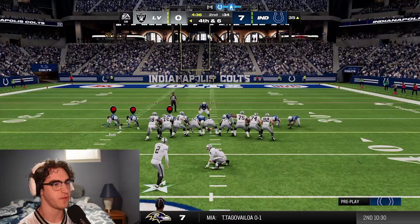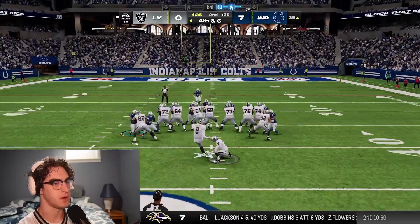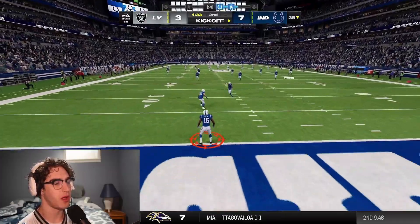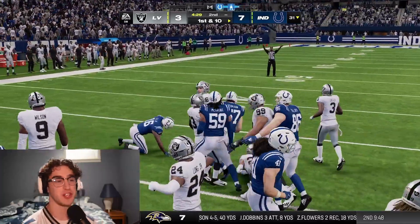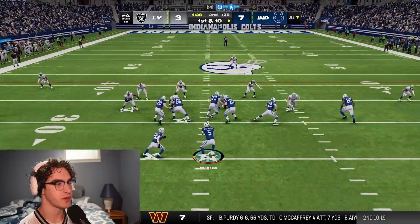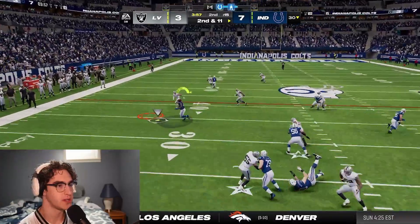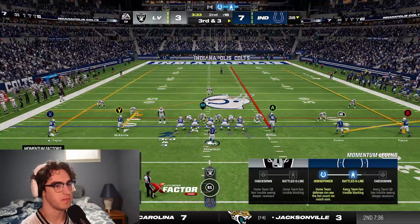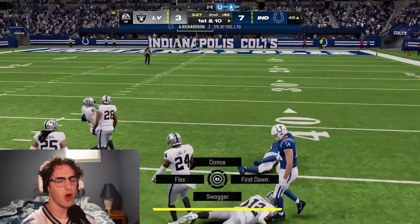Daniel Carlson puts it through — one of the best kickers in the NFL. They get the ball at half. We have to capitalize with points on this drive. Doolin — a new Ashton Doolin maybe? Reading on Chandler Jones — he bites down, we can't get any space, tackled for a loss. Got Woods — just get on the edge. He makes a diving tackle. Going empty — got our route. Got him! Huge completion to Jelani Woods.